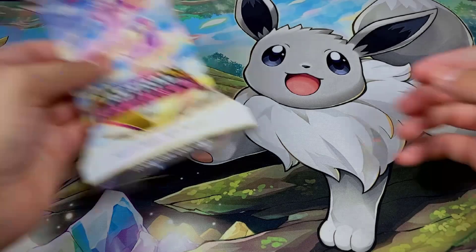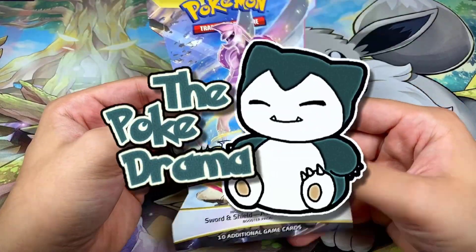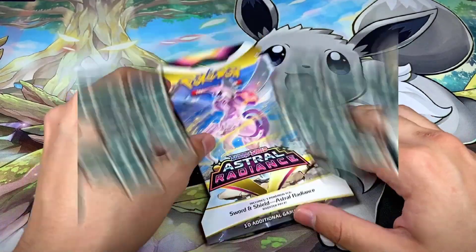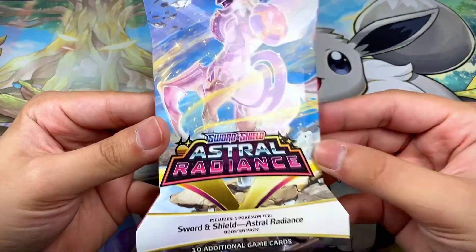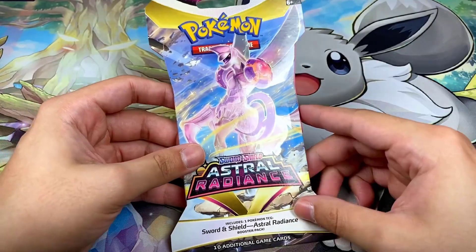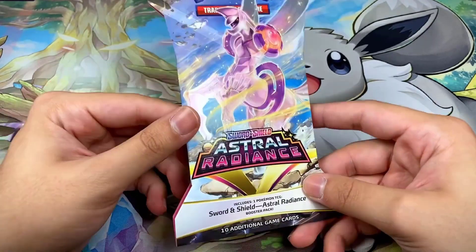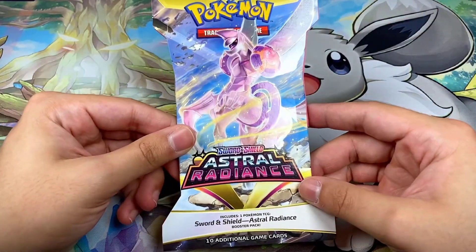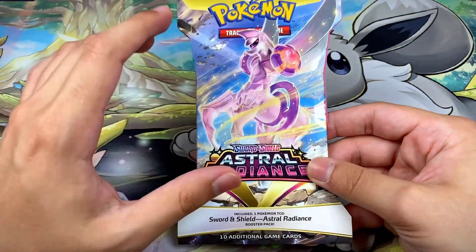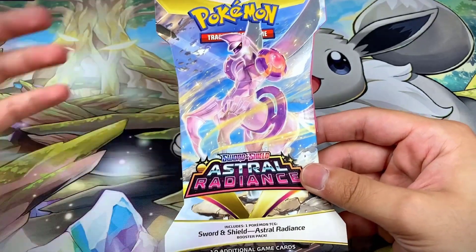What's going on guys, I am Zach and welcome to the Poké Drama. Today we're going to be opening up a sealed blister case of Astral Radiance. We have a sealed case of 144 sleeved booster packs, and today is the first part — we're going to be doing four separate videos, 36 packs each video, as if it was just us opening a booster box.